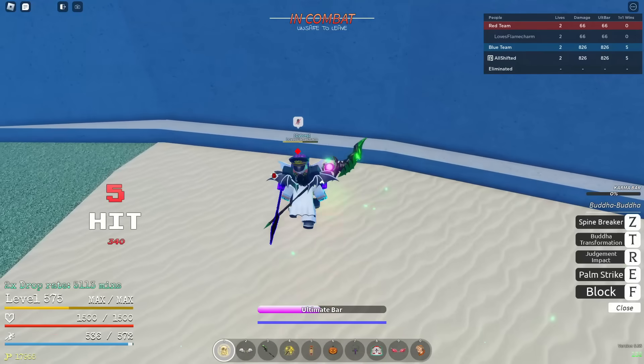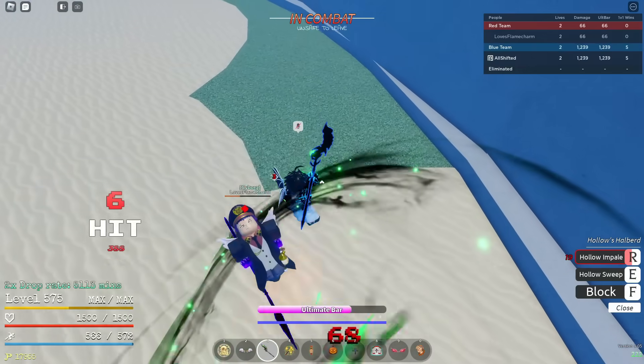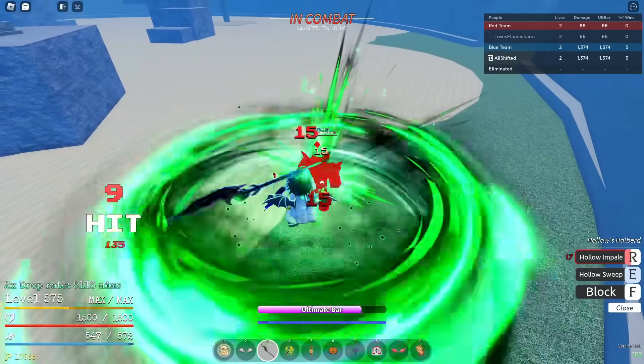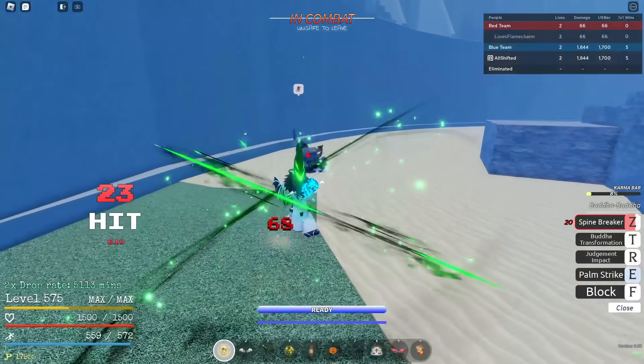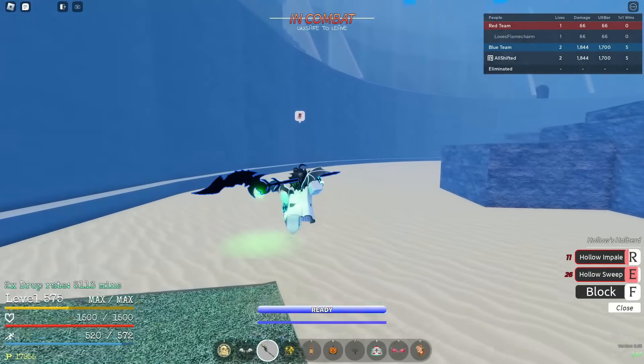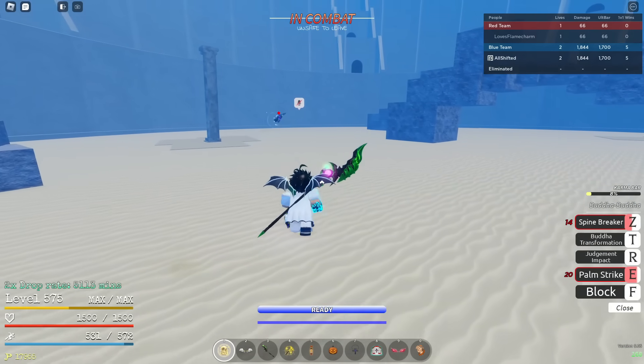So white walk into this — I think this is a combo extender. Oh my god, it is! White walk into this — oh my god. It's a palm. No no no no, Buddha could go crazy.